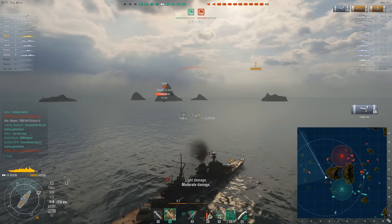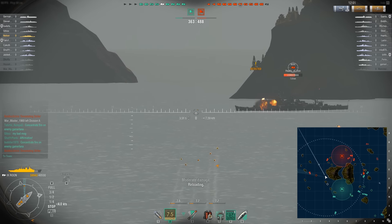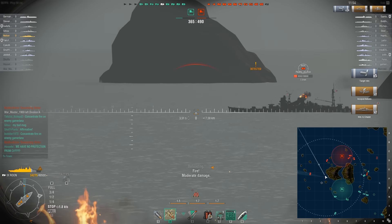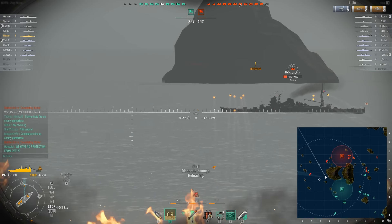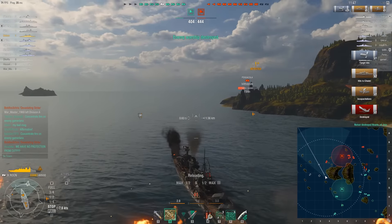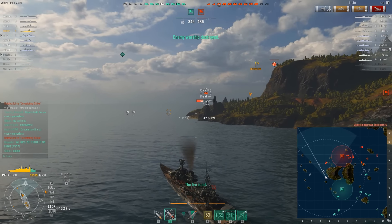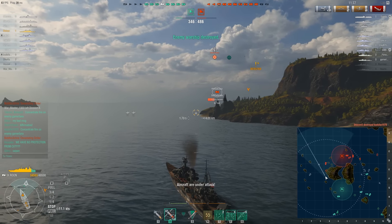I'm looking for citadels but not getting them. The Pensacola shows back up - island is in the way, I don't want to show too much of my side. This is a juggling act. There we go - citadel him for 17,000 points of damage. He's using HE, I'm using AP, and we all know which is more effective. See you later, Ibuki. The German cruisers do so much damage with their AP - you can't afford to show your side to them at all. You will be punished. Hard.